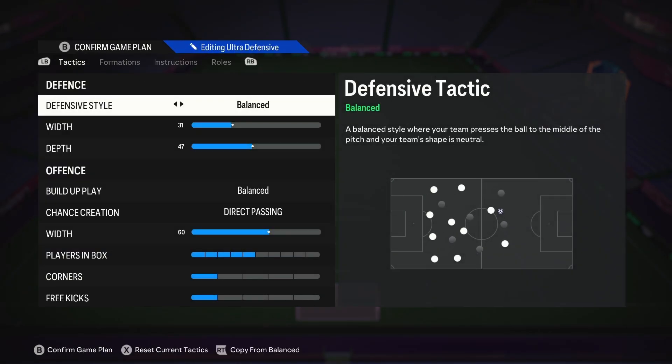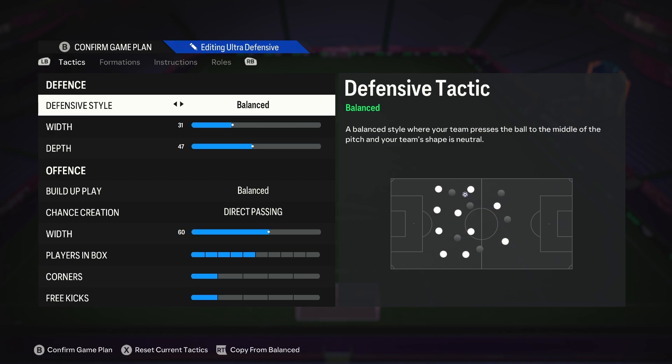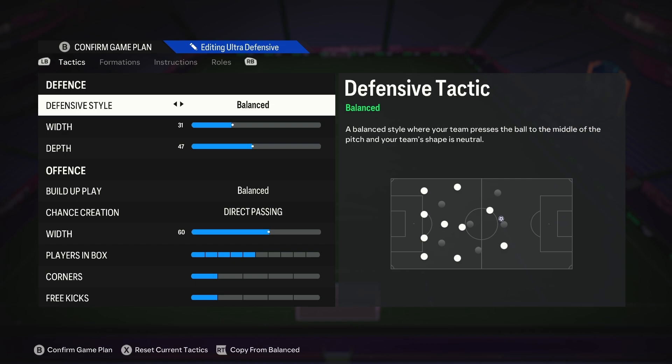We're starting with a ratty sweaty 5-4-1 formation, weekend league ready. This setup is designed for when you want to play this formation for a full game, not when you're just trying to hold out a lead in the last couple of minutes of a match. Very narrow in defense to keep the defending compact, and very wide in offense, because this formation is about going down the sidelines and just spamming the cutbacks. It's not supposed to be fun, it's supposed to be effective, and it is.